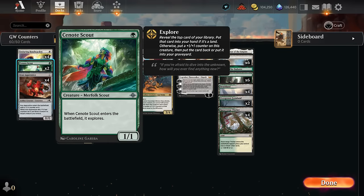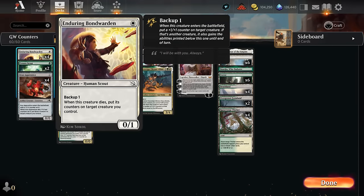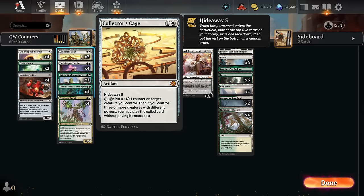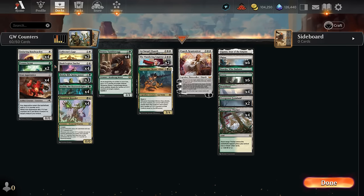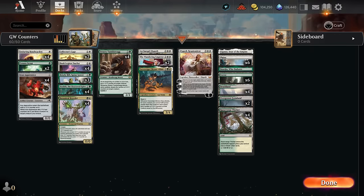We've got the Scout at one mana as well, letting us explore, potentially picking up a plus one counter and making sure we hit our land drops — could easily be replaced. I also considered playing the Pixie, a new one mana flyer that can maybe pick up one of our permanents — a way to pick up the Bondwarden to re-enable it, or maybe pick up the Cage after we've already enabled Hideaway to hide away a different card, so I'd definitely experiment with the Pixie going forward. At four mana, Archangel Elspeth can give our creatures flying to break through a board stall and can also make lifelinking soldier tokens, which helps against sweeper-heavy decks.